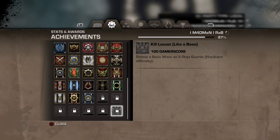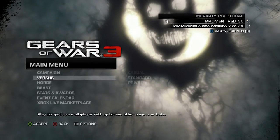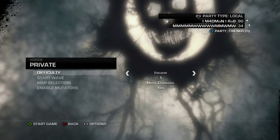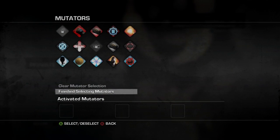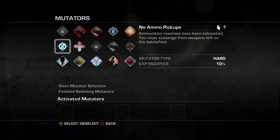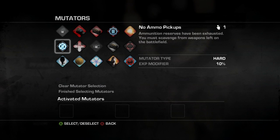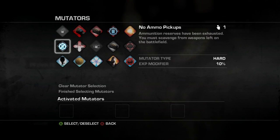Put in a second controller and load up a private horde match. I'm going to do it on insane wave one and enable mutators — this is where it's really handy. The amount of XP you get for leveling up things like your turrets and your silverback depends on your difficulty and the mutators.